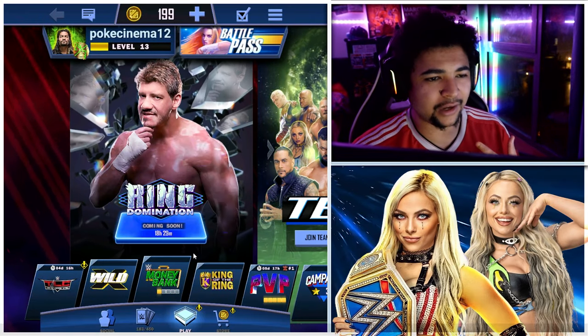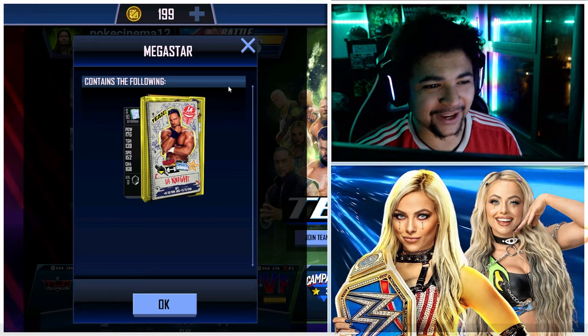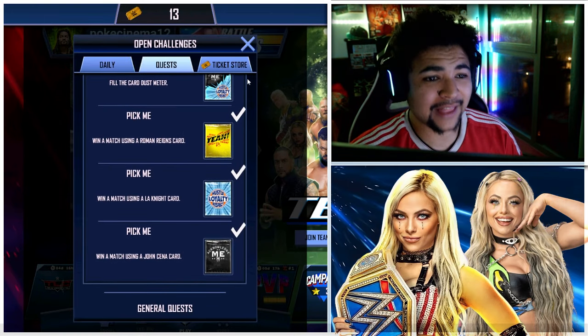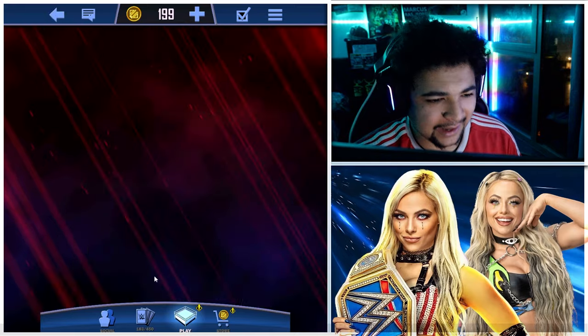I want to walk you guys through how I did it. The first thing I did was I played the ten games of Money in the Bank, because that gave me a Detention LA Knight card, which is also needed to complete the games. Then after I did that, I sorted out who I wanted to get the games on first.